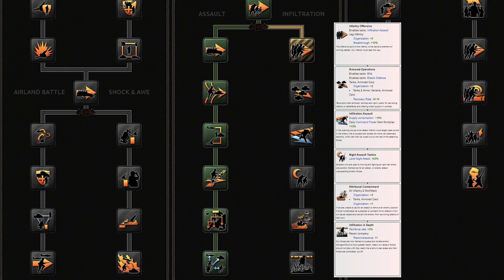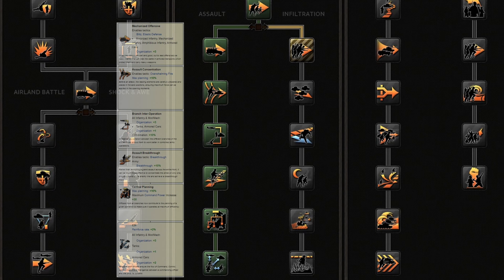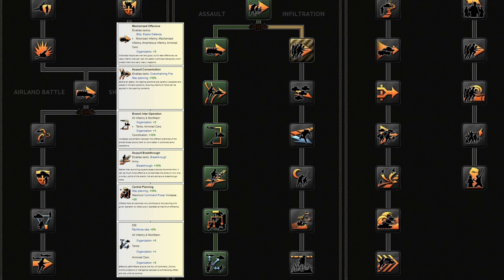Plus it misses the strengths that make the Assault path much more potent. The left side path, Assault, offers unique bonuses not found in other doctrines. Just like the right side path it gives more organization to all infantry types and tanks and a boost to your reinforce rate. It additionally gives another 10% buff to army breakthrough.